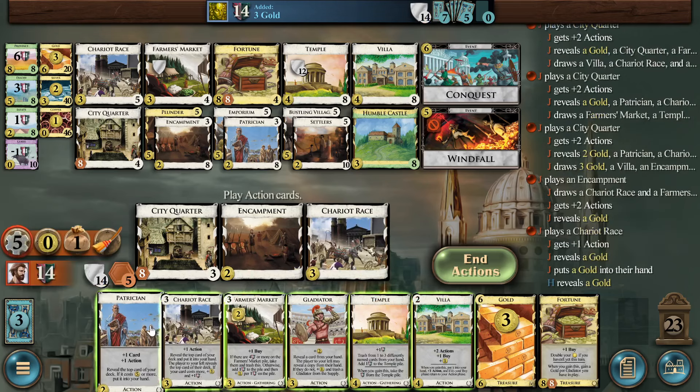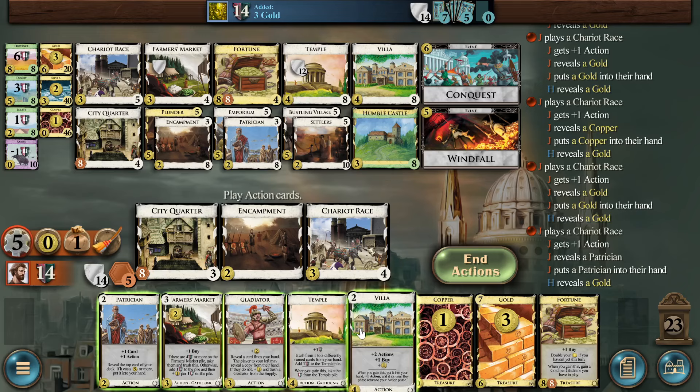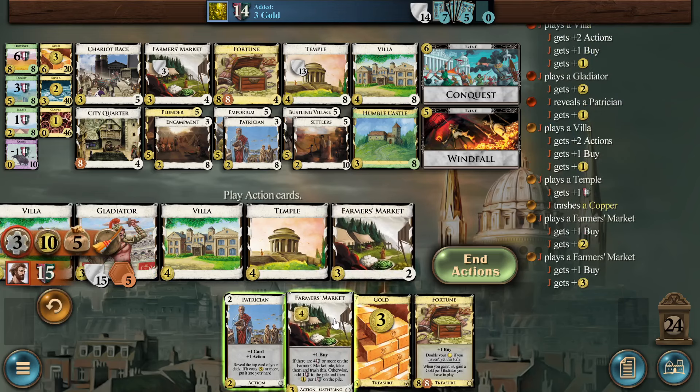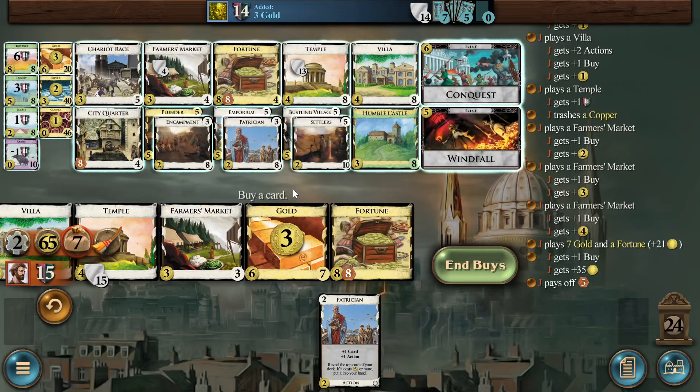Oh, you jerk — you've got a gold on top. All right, let's play these now. Villa. Reveal Patrician. Kill my final copper. Farmer's Market, Farmer's Market, Farmer's Market — and actions. Oh no. I only have seven buys. There's no way to net gain buys here, right? Buying Farmer's Market plus Villa, drawing and playing the Farmer's Market — that's all buy-neutral. I don't have a way to net myself buys.